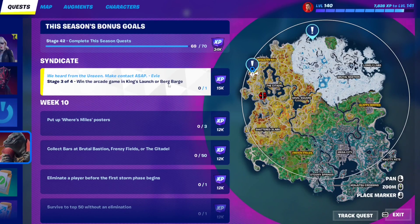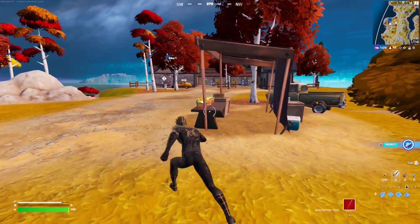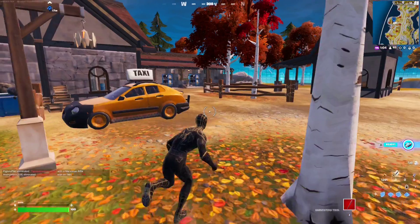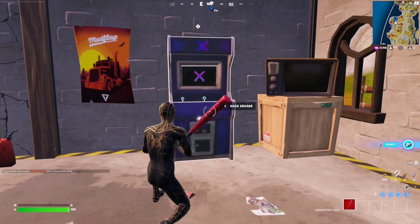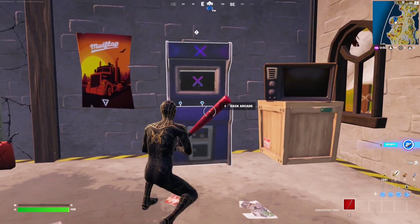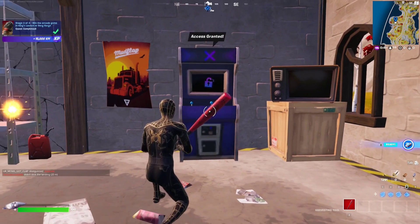For this syndicate quest, you have to win the arcade game in King's Launch or Berg Barge. Just make your way to this spot or this spot right over here and we're going to win the arcade game as usual. Please make sure you come here late in the game unless you want to fight at least five players on the first drop. Here we go — let me take a screenshot. We're going to get the yellow circle to the destination: left, left, down, down, left, left, up, up, and there it is.